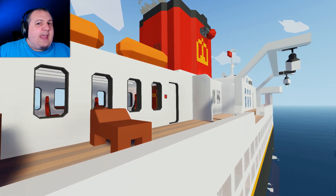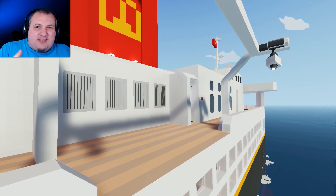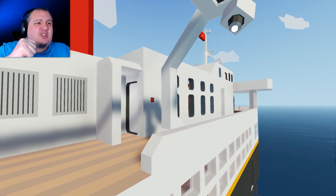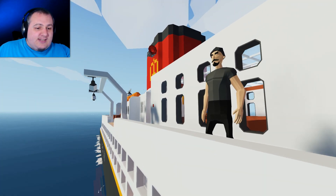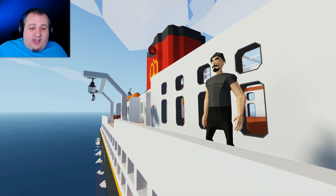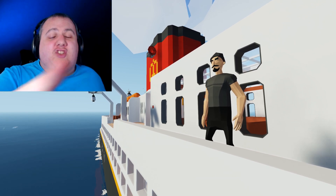Now we do have a couple of safety issues with this ship. Number one, the lifeboats don't attach — currently there's a bug stopping the magnets from attaching as it spawns, so there's no lifeboats. But even more so than that, the promenade decks haven't really got hand railings — they're not even at knee height — so there's a very high chance you're gonna fall overboard, and it's your fault!